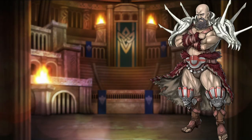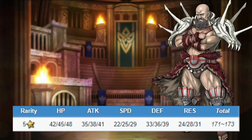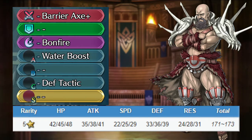Mustafa is an infantry axe user. He has good attack and defense, bad speed, and mediocre resistance. He comes with Barrier Axe, granting him extra resistance on enemy phase. He also comes with Bonfire, Water Boost, and Defense Tactic. Mustafa is kind of built as a hybrid tank, but that doesn't work too well in arena.